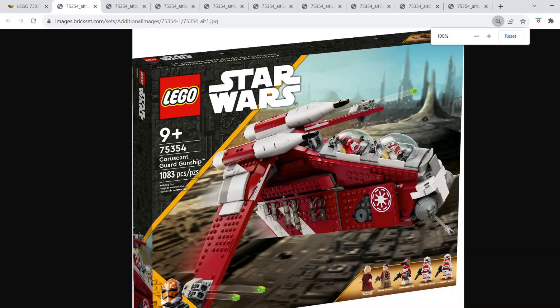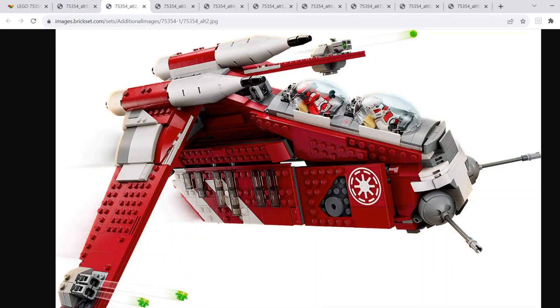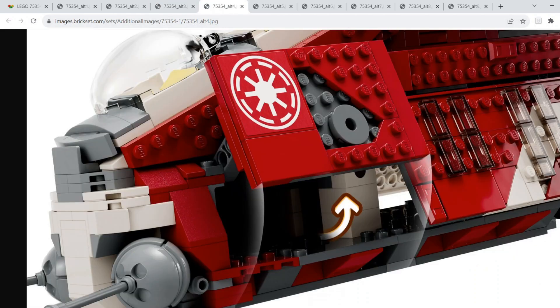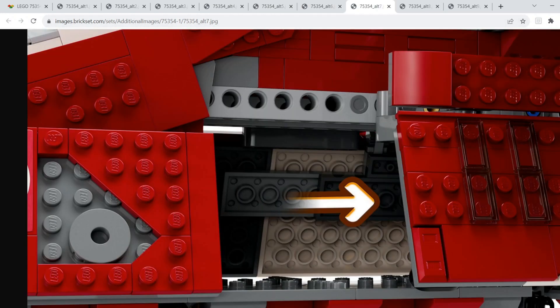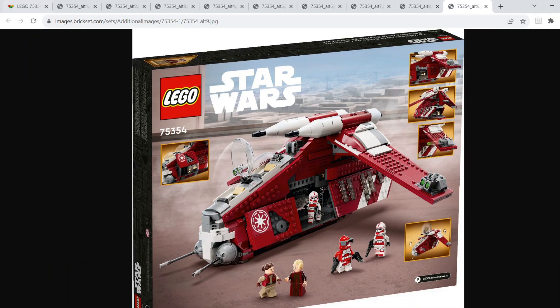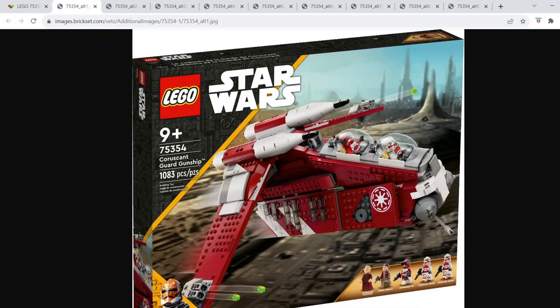The second worst Republic Gunship in my opinion is the new Coruscant Guard Gunship. The reason I put this so low is because it's just not as iconic as the others. I really wish it had bubble turrets, and the minifigures aren't as great as they could have been. It has a handle to carry it and opening hatches, but there's not really anything inside. If it had included a speeder, stud shooters inside, proper bubble turrets, and better minifigures, I would have ranked it higher. It's still a cool set — just not the best.